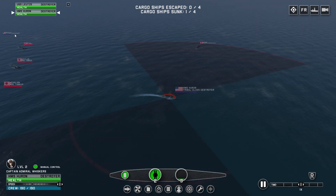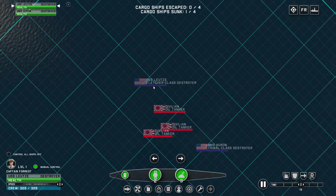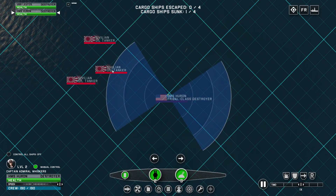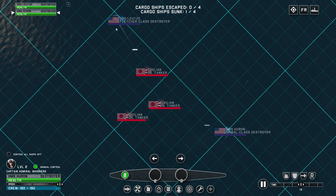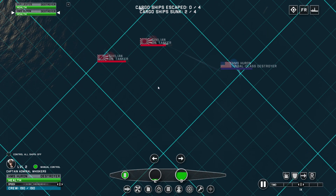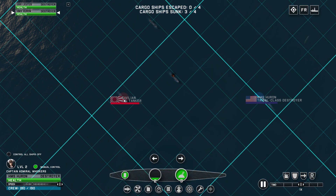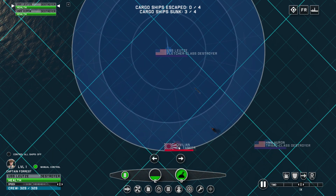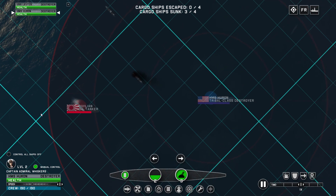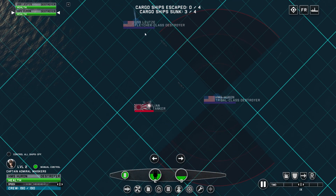Let's not waste our torpedoes so we can use them on the cargo ships. We can fire on that oil tanker - that should be about it for the most part. We have another ship but he'll be dead. Come on - that oil tanker must be a god or something, he's able to micro his way around torpedoes. Alright, one more volley - nope, not in the kisser at all. Maybe this guy will actually be the hero of the day.